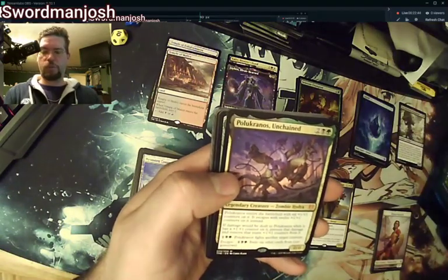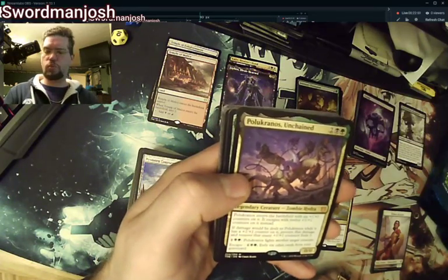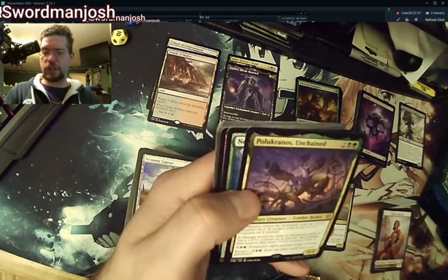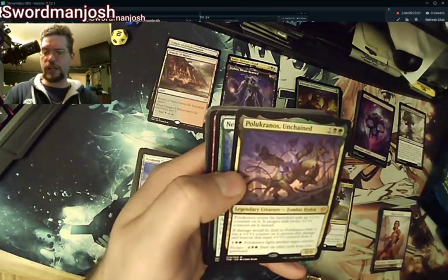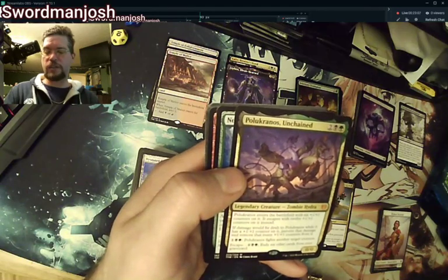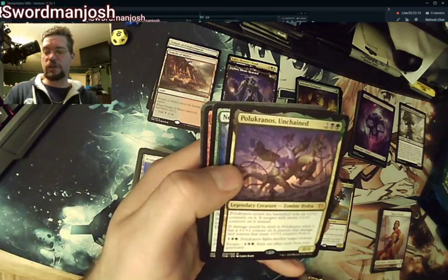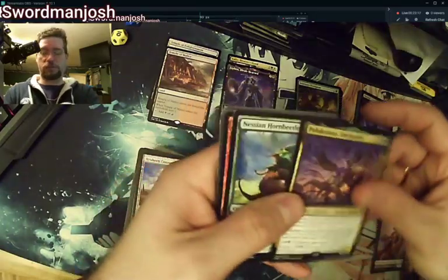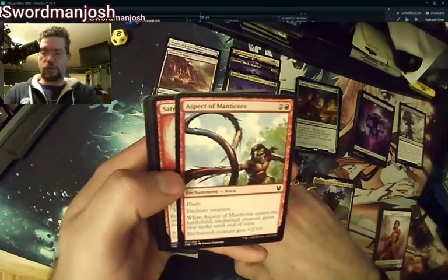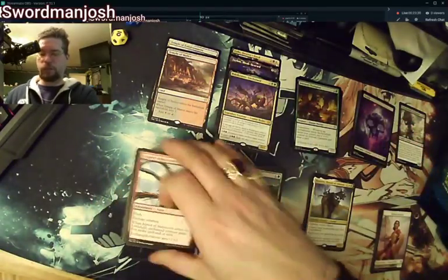I'll probably do a deck tech before I rip the Teysa deck apart. I've already taken a couple pieces out of it — like the Enlightened Tutor and I think maybe a Smothering Tithe went into another deck, so it's not even legal to play right now. Here's Pelucrinous — is this the one everybody is going after? No, that's Uro. He enters the battlefield with six +1/+1 counters and escapes with twelve. If damage would be dealt and it has a +1/+1 counter, prevent that damage and remove that many counters, then it can fight another target creature.